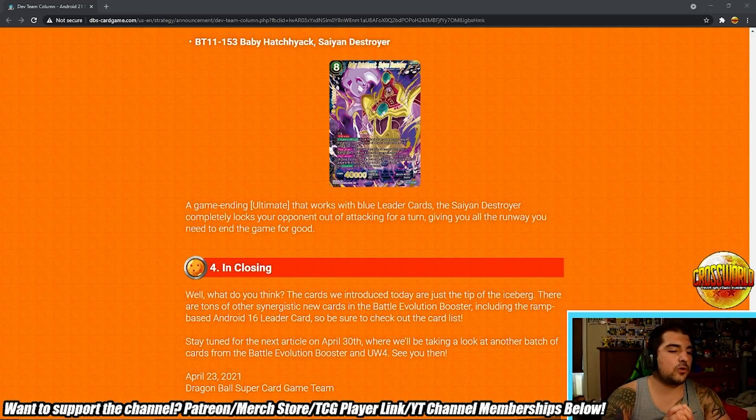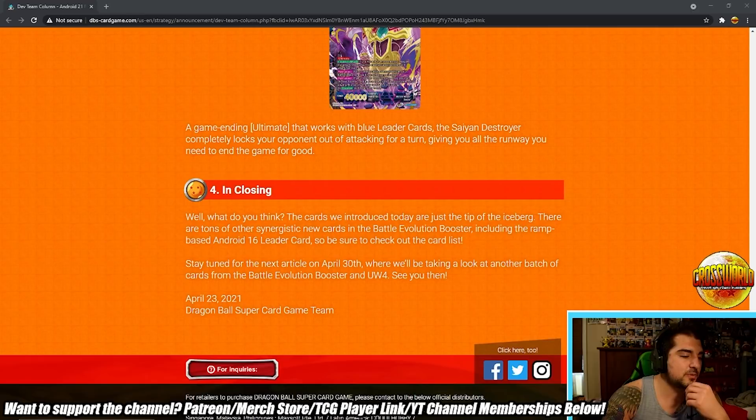'Baby Hatchet Destroyer — a game-ending ultimate that works with blue leader cards. Saiyan Destroyer completely locks your opponent out of attacking for a turn, giving you all the runway you need to end the game.' I think they included Heroine's Lineage because it's one of the premier cards of Evolution Booster, which is what this article is meant to promote. In closing, the article says these cards are just the tip of the iceberg — there are tons of synergistic new cards in Battle Evolution Booster, including a ramp-based Android 16 leader card. Stay tuned for the next article on April 30th.